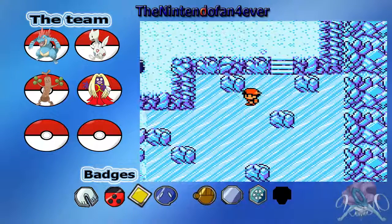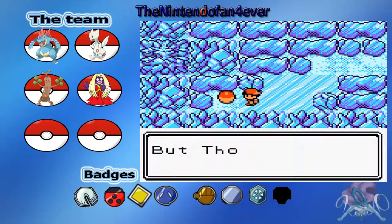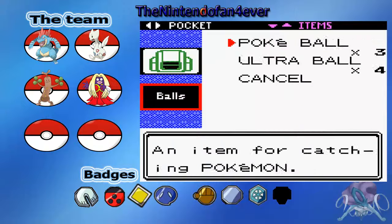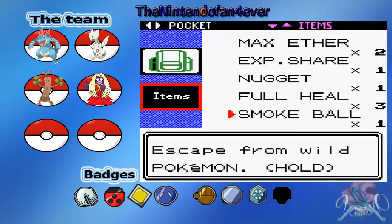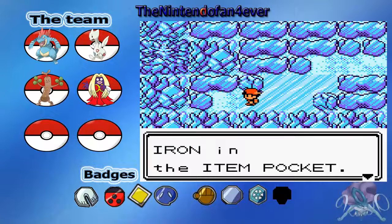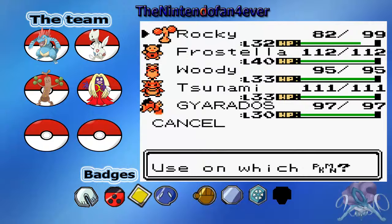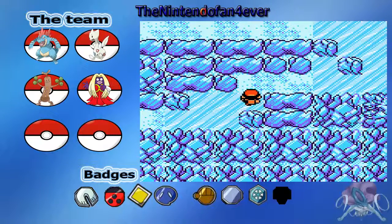This is the final section where it's got the items. We can get Iron there, but I don't have the room. I need to just deposit some stuff. I'm just going to use this Iron straight away — we're going to use it on Tsunami, I guess. I still need to do some training with Tsunami.